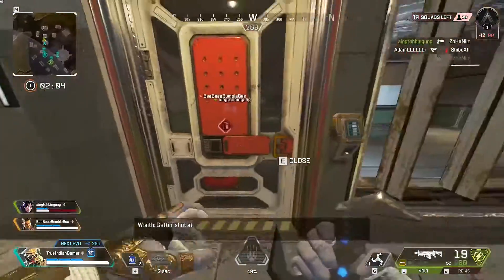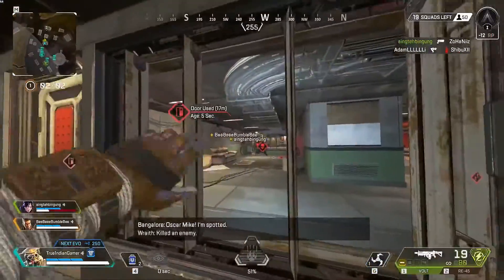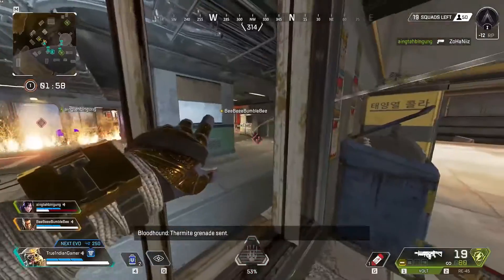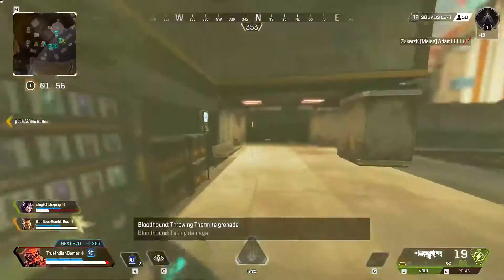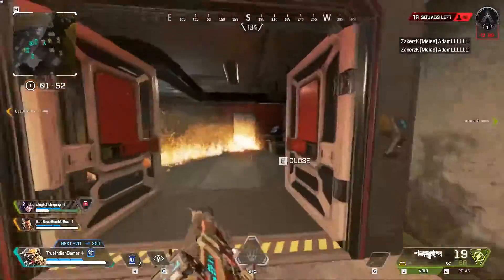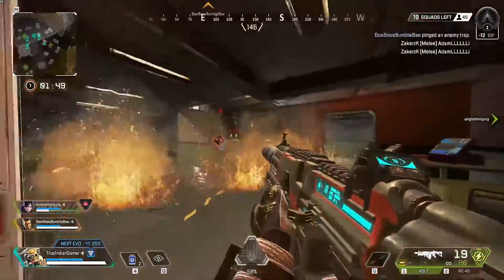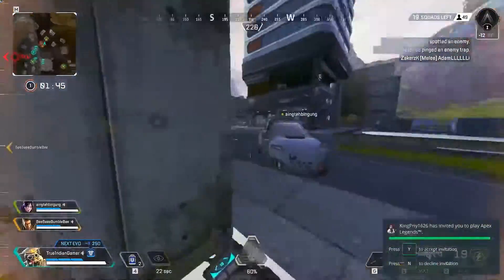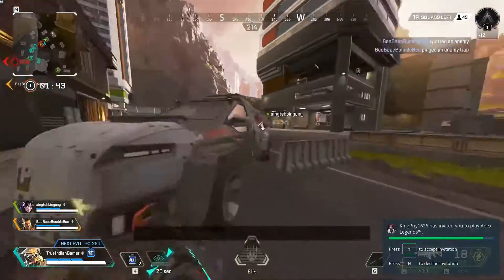That could be a bit overpowered, but I feel like it could be reworked to maybe 10% or 15%. Now let's move into his tactical, which is Mass Charge. He won't be able to use syringes, shield cells, medkits, and batteries like ordinary legends do by default. Instead, he'll activate this ability to slam them into the ground and grant nearby allies their effects by consuming the currently equipped consumable. The radius of Mass Charge will be similar to Gibby's dome, and has a 12-second cooldown.